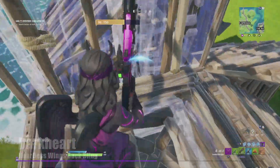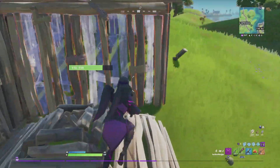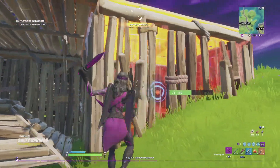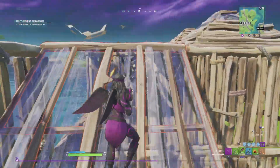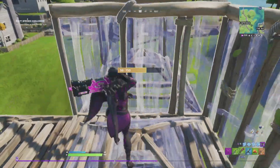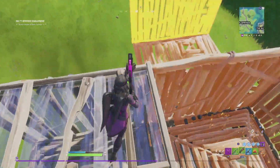Darkheart is the female counterpart to the Fallen Love Ranger and she is the evil counterpart to Stoneheart. The skin itself does have a lot of similarities to Stoneheart — and I mean, it's her evil counterpart. One of the main differences you can see is those purple lights that are glowing all around her body, and then she also has horns.